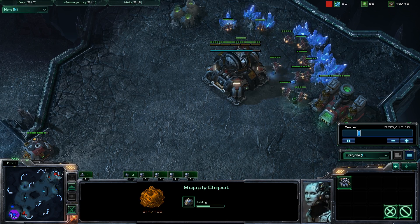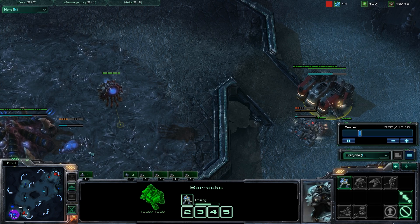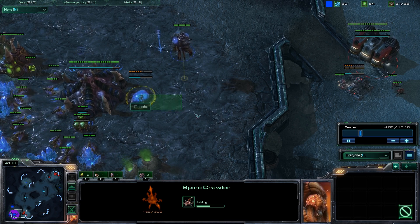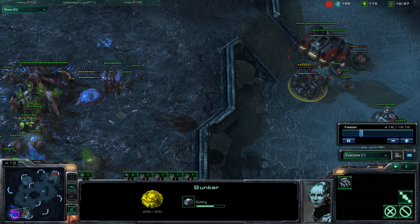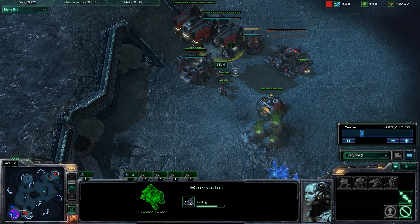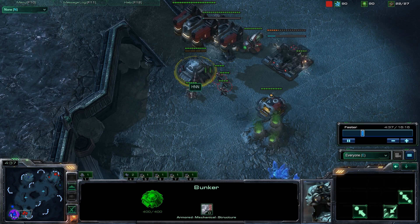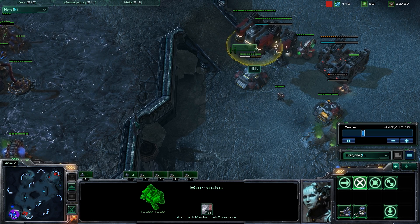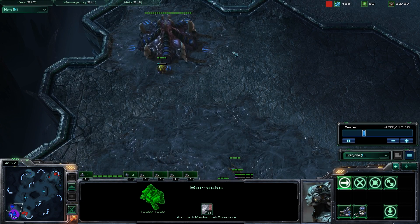Okay, here goes my 2nd supply depot. And there goes the bunker. Now the reason we need a bunker is because most Zerg players break out of a contain by making a spine crawler and poking away at units at the bottom, since most of the time people don't have vision of the top. Spine crawlers have a fairly large range. So to counter that, we need a very fast marauder, which is why I went for a refinery so early. Once we have a marauder inside of the bunker, we can counter any spine crawlers. We also have this flying barracks for vision and scouting.